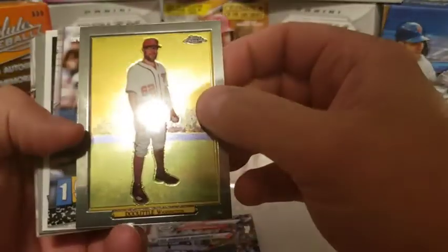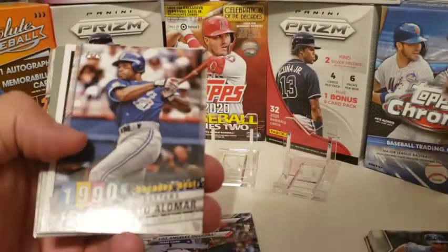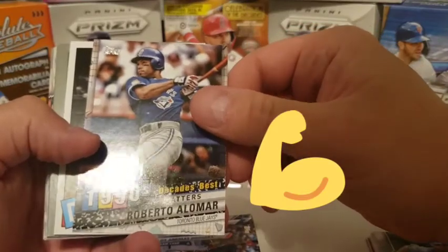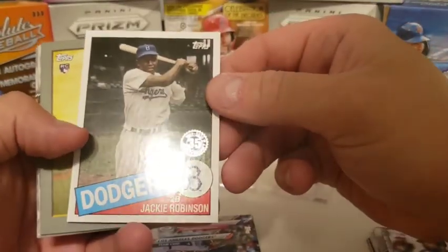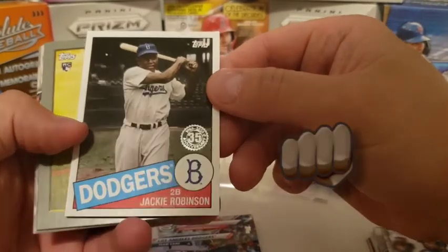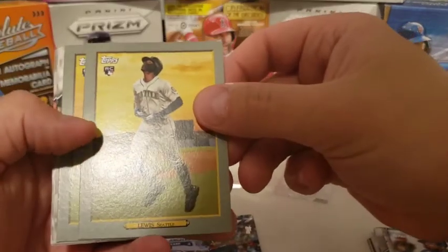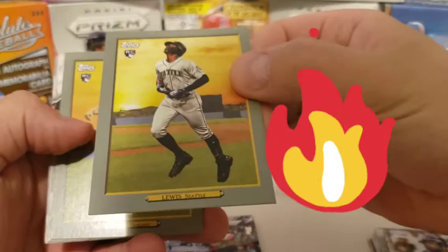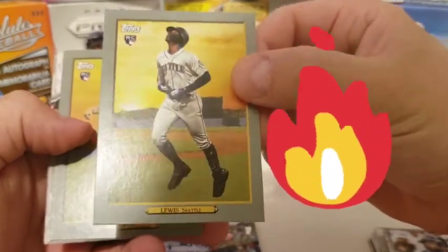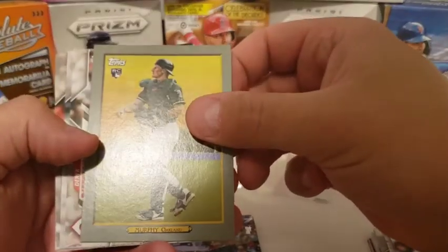Here we go with our second stack. We have a Doolittle Topps Chrome — put that one to the side. Decade's best insert, 1990s for Roberto Alomar. And we got a nice 1985 design Jackie Robinson — put that one to the side. Ooh, and we got one of our top rookies — Seattle Mariner PC hit, rookie card, Turkey Red of Kyle Lewis. So we're definitely putting that one to the side. We like that one.